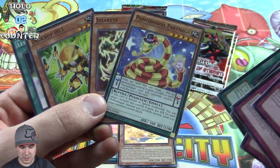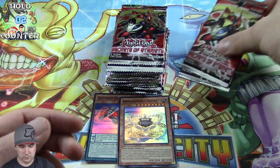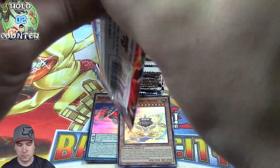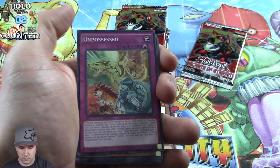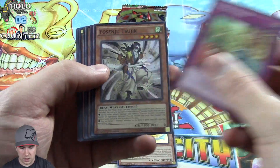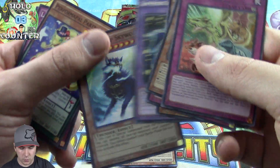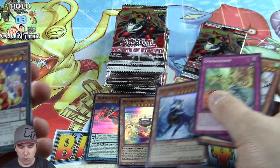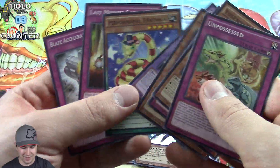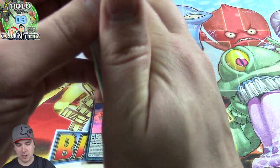A couple of cards I've been seeing a lot of play in the Formage deck. Alright, second to last pack, and we have an upside down card — and it is indeed a foil. Boosh! A Thunderclap Sky Wolf!